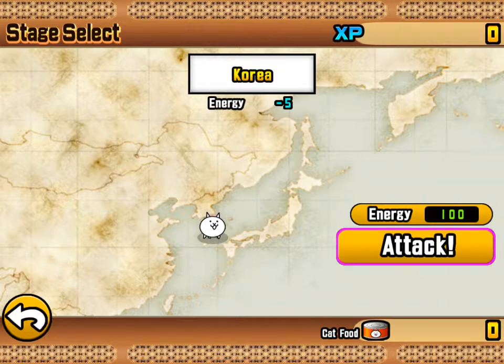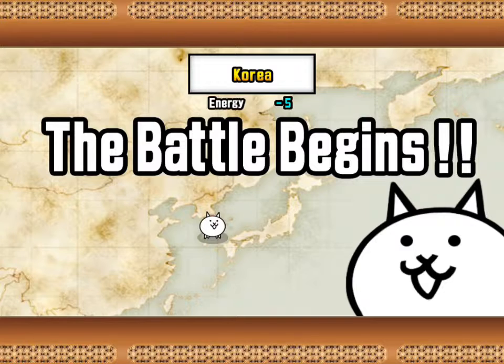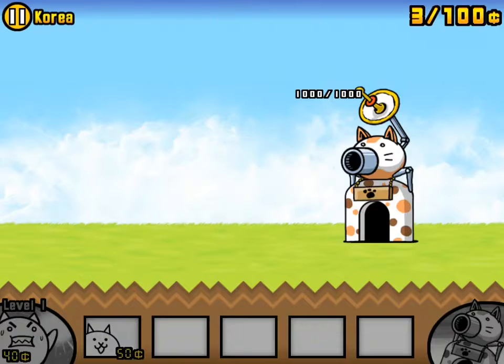Okay, I have five energy — or minus five energy — and it's five energy to attack. And I have a hundred, so let's attack. Attack the enemy base.